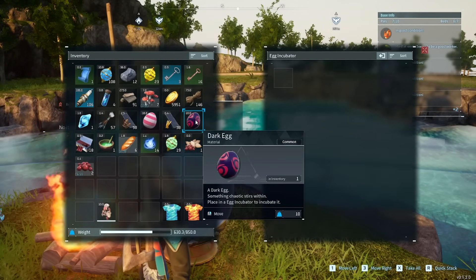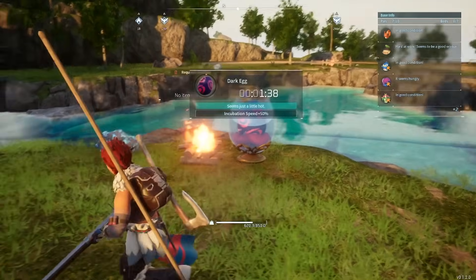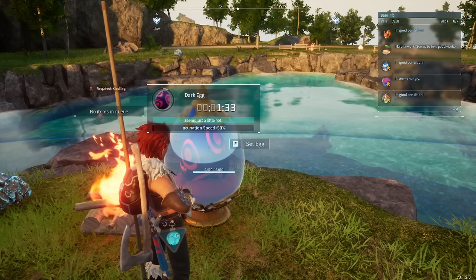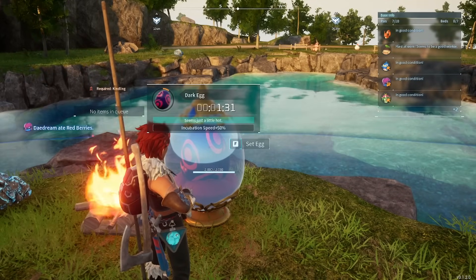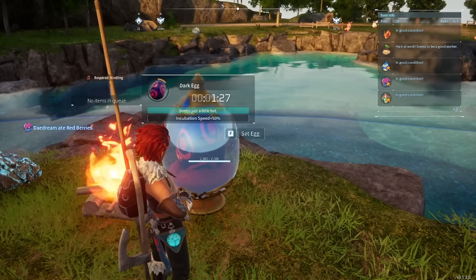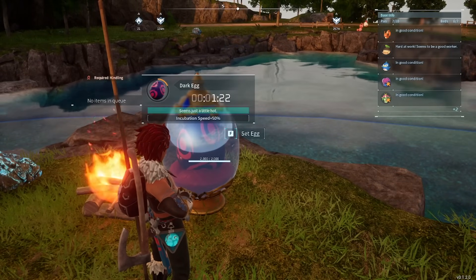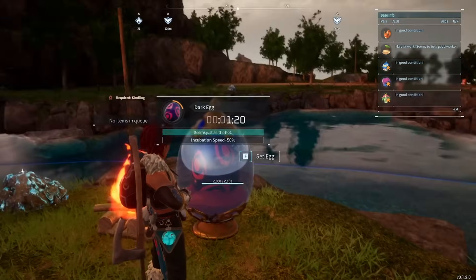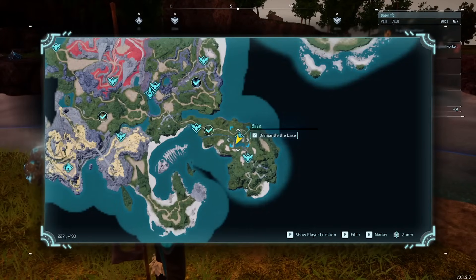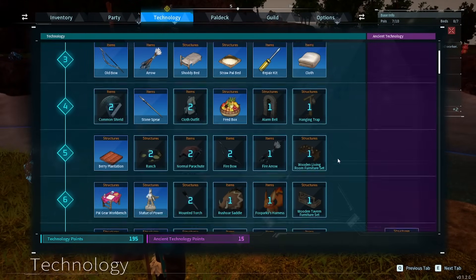To lower these timers, there are a couple of different ways. One way is to look at the description of the egg incubator. This one says it seems just a little hot, which means the campfire is actually heating it up a little bit too much. Egg incubation speed is only 50%. You can raise that up to 100% by doing a few different things. Since it seems just a little bit too hot, I can actually build something called a cooler.